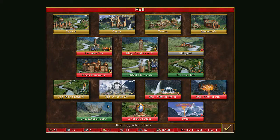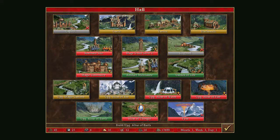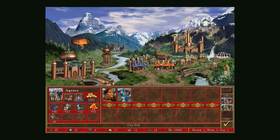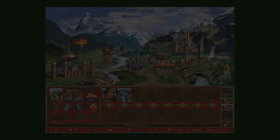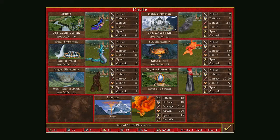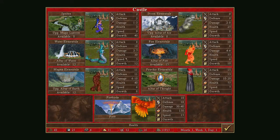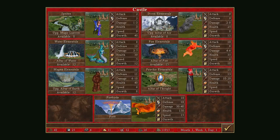Magma Elementals — they're very fun actually. Should we do those? Yeah, those are really cool. Storm Elementals are pretty good too, and sprites — but let's see how much all these guys are going to cost us. Quite a lot.